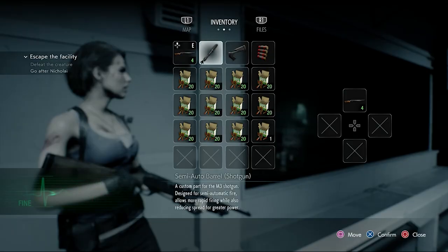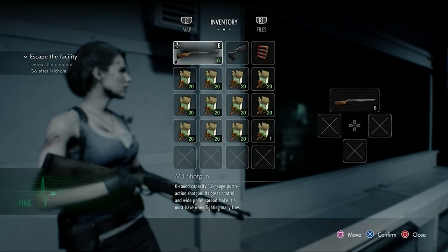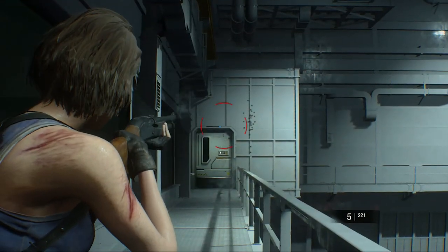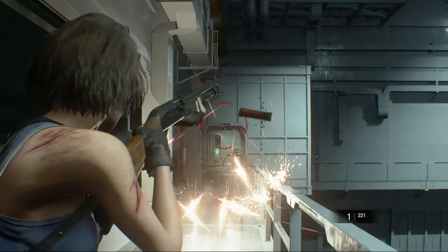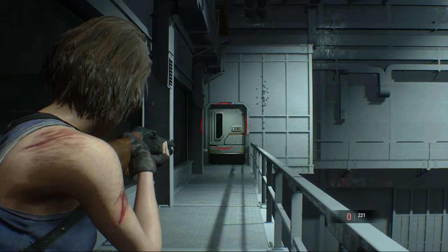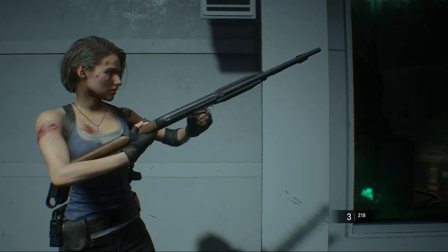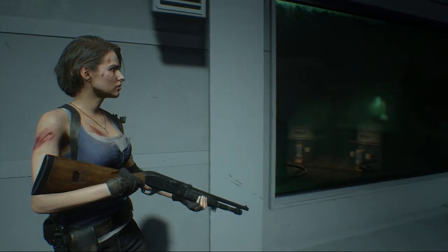Now let's test the shotgun with a semi-automatic barrel attached — that is specifically what makes it a two-slotted weapon. It's a semi-automatic shotgun now, and it reloads differently. That's interesting.